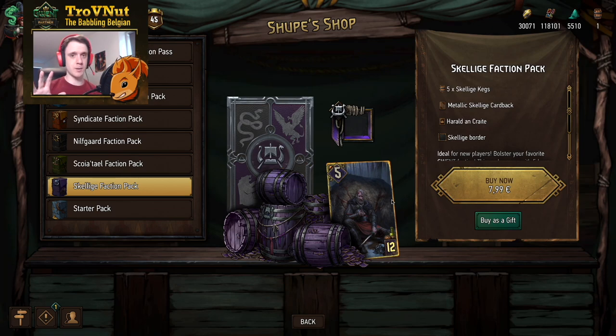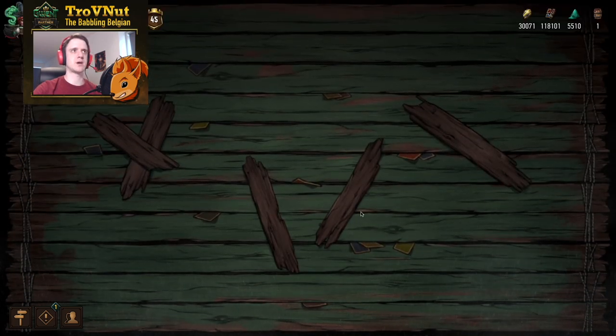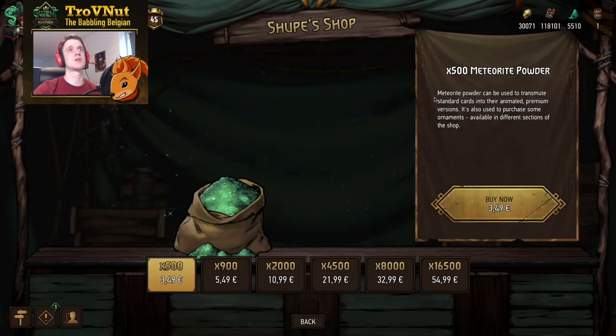There's one resource that is heavily monetized in this game, and since all cards in the expansion pass are premium, we can look at the cost of crafting those cards yourself using meteorite powder and use that as a reference. Meteorite powder is the only resource of the three that is directly monetized. On Mac, to keep calculations simple, on average you'll be getting about 200 meteorite powder per euro spent.